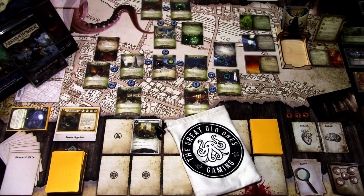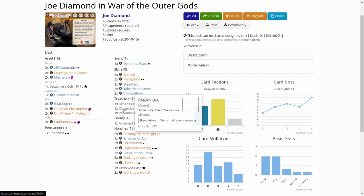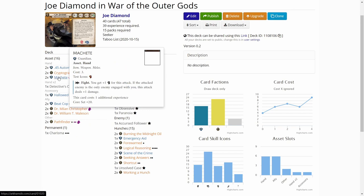Let's look at Joe's deck first. I built Joe's deck with 39 experience, so there are four weaknesses in the deck. I drew Dread Curse, Obsessive Paranoia, and a Cursed Follower as the basic weaknesses. I built the deck to have good mobility, fighting skill, and good ways to get clues. Joe is a great true solo investigator as he has four intellect and four combat, so usually you can easily fight and investigate with him. He also has access to mobility cards from the seeker aspect, and because I'm using the latest taboo list, I'm using Pathfinders that now cost three experience. I'm also using the Machete that only costs one experience in the taboo version.